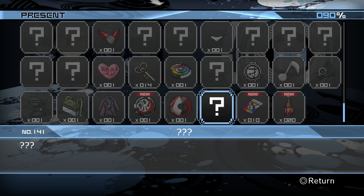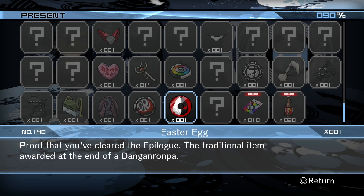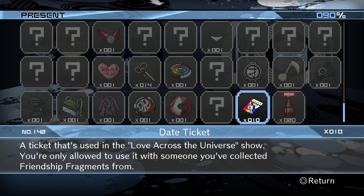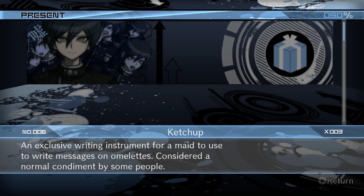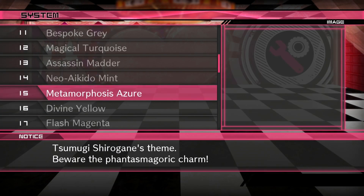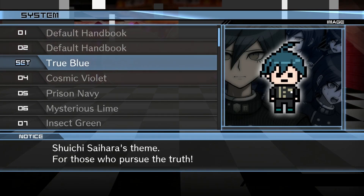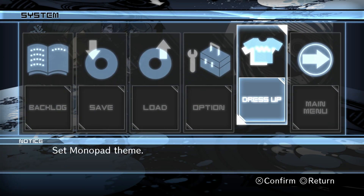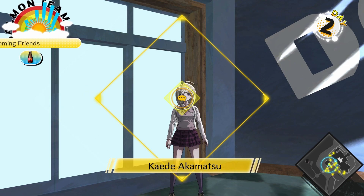We have the Team Danganronpa employee badge — proof that you've cleared chapter six, a memento of Tsumugi. Easter egg — proof that you've cleared the epilogue, the traditional item awarded at the end of a Danganronpa. So we don't have many presents left to get now. We won't get present 28 because I cannot be bothered trying to do the escape in chapter one without any Electro Hammers.